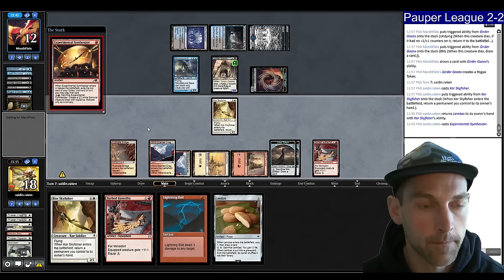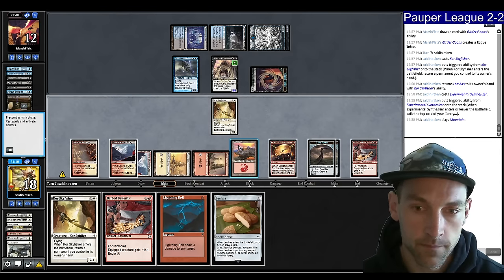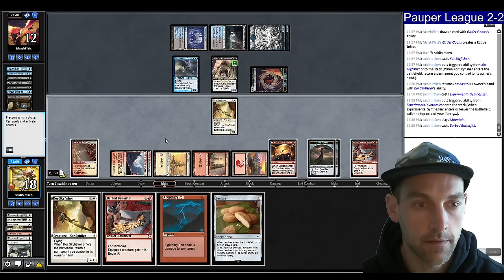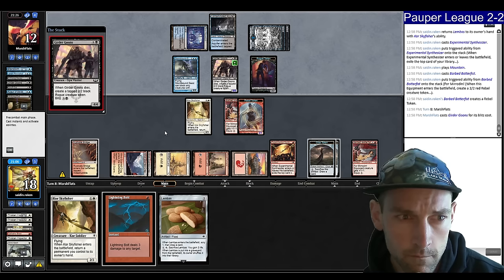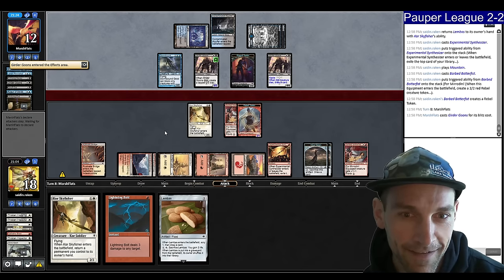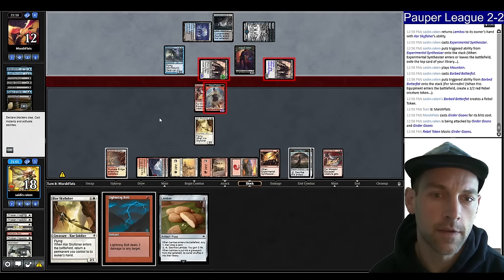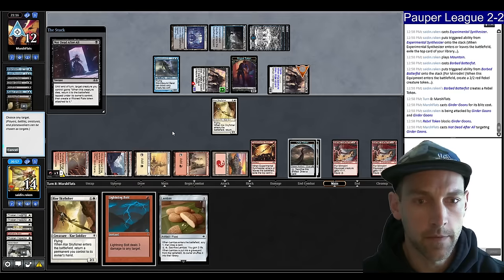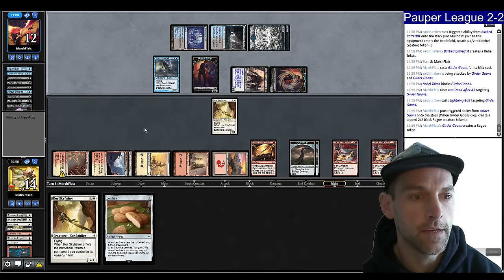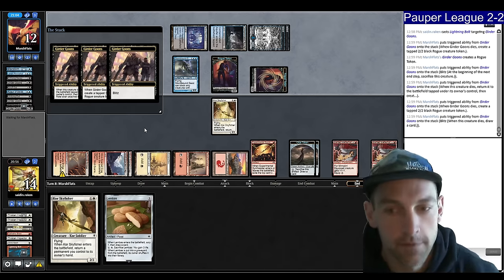I just thought it was still on the table. Play a Batterfist. How many Girder Goons are you going to draw, my friend? Every single one! Block, getting a lot of value. Get rid of that one. They have Undying Evil and Not Dead After All — they're super duper scamming. Skyfisher back to Synth, pick that up. I'm going to Galvanic their creature.